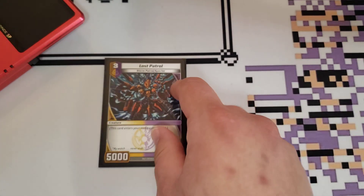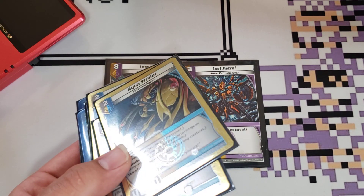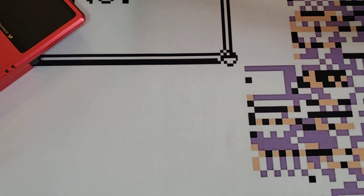Speaking of big vanillas, we also play two copies of Lost Patrol. It is a 3 for 5,000 vanilla that just comes in and starts swinging. The main reason you play it is to get around opposing blockers like copies of Aqua Strider. It's just a big early game body that can provide some annoyance for your opponent.